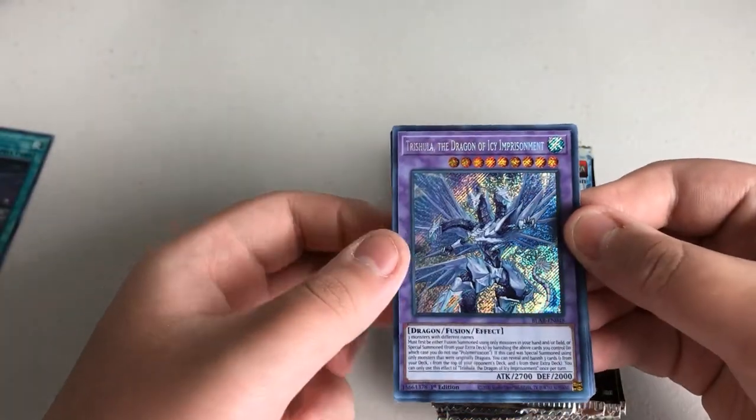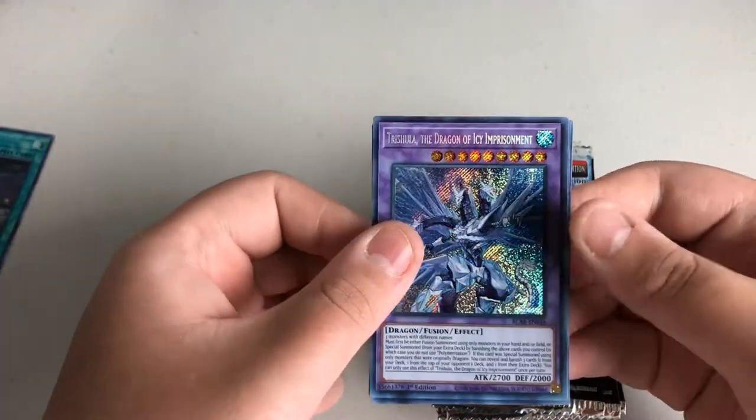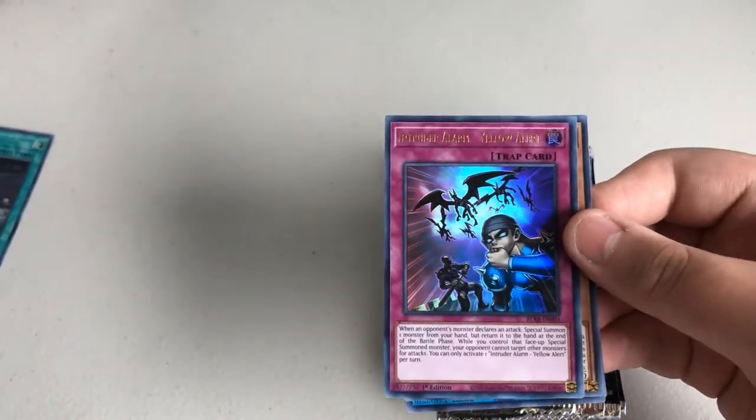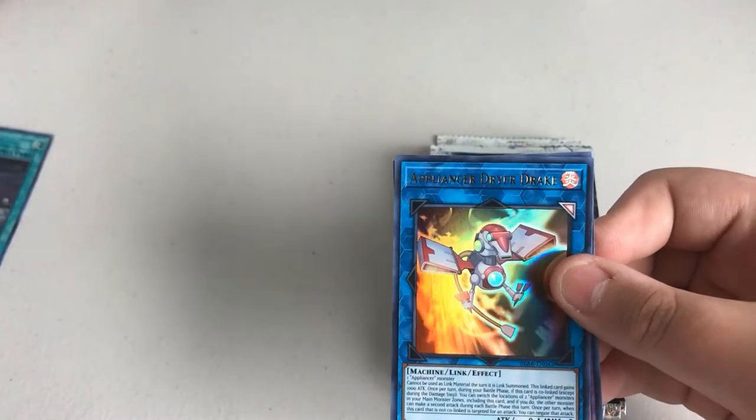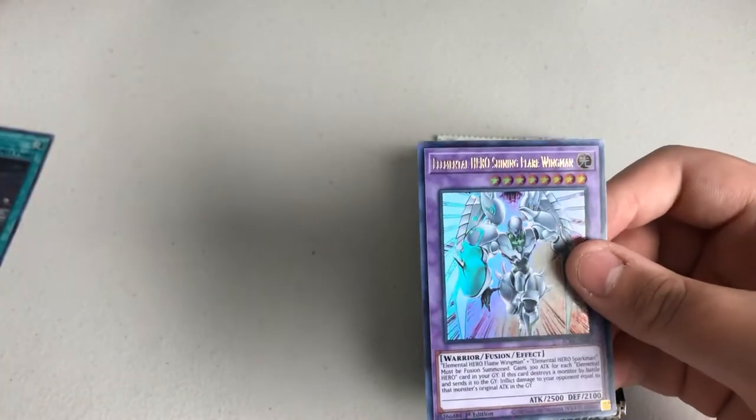Trishula, the Dragon of Icy Imprisonment for a secret! Intruder Alarm Yellow Alert, Mud Skipper, Appliance or Dryer Drake, and Elemental Hero Shining Flare Wingman. Okay.